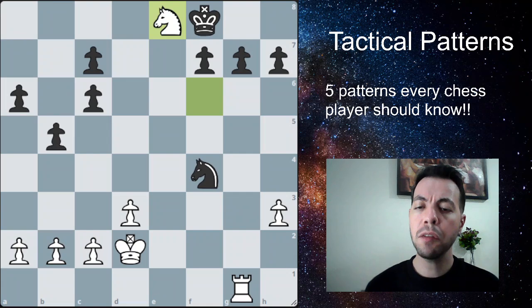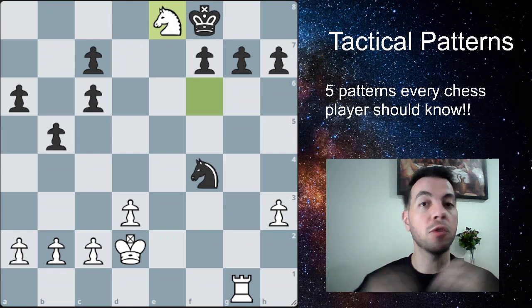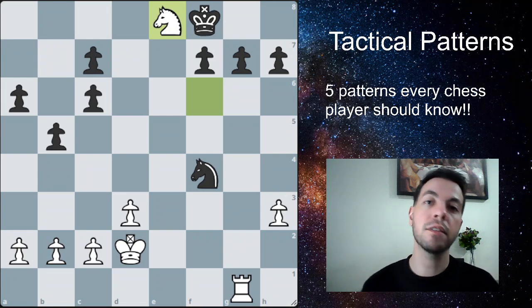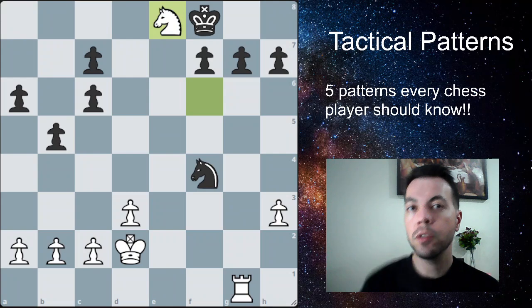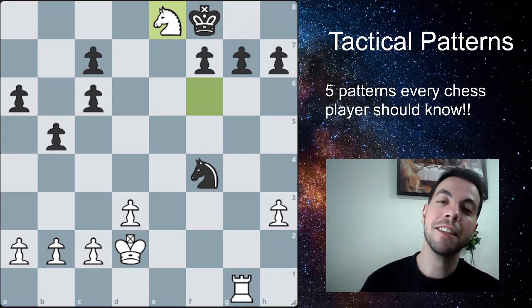So we covered five of the most important tactical patterns every chess player should know: the skewer, the fork, the discovered attack, the deflection, and the pin. Of course, there are many other tactical patterns — these are just some of the most important ones covered in this video. If you'd like me to cover other tactical patterns, please comment below with ideas, and I may include them in another video. If you liked this video, please like and subscribe to the channel. Thanks, and see you in the next video.